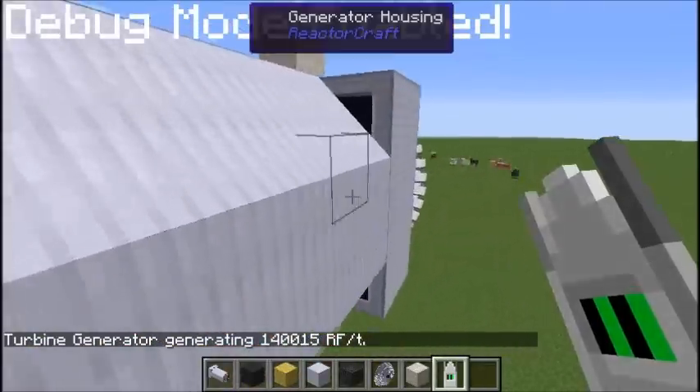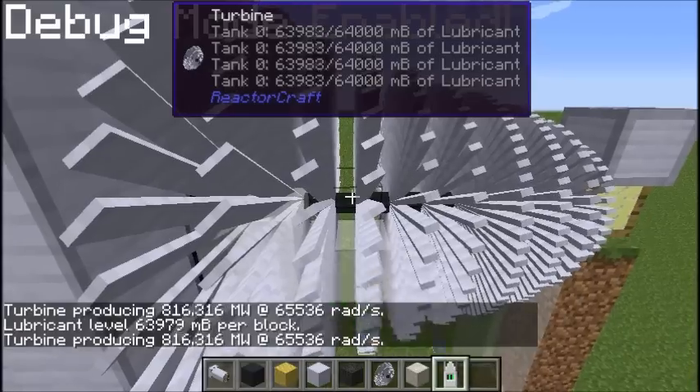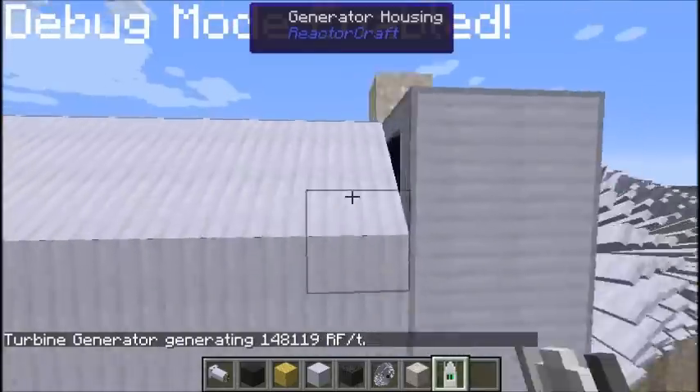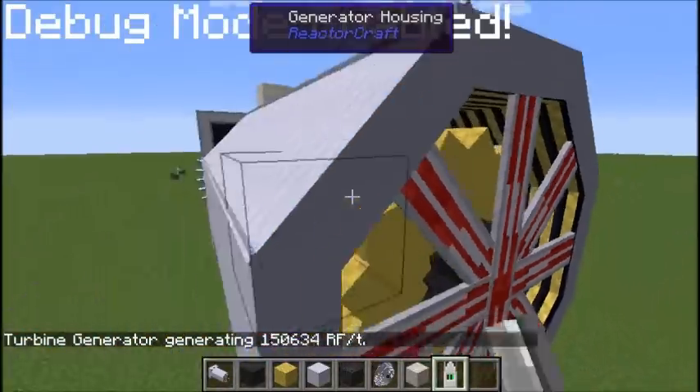Torque input is still going up a little bit, but the speed is maxed out now. When this thing crosses the 950 megawatt barrier, chances are you're going to see around 165 KRF a tick coming off this generator.